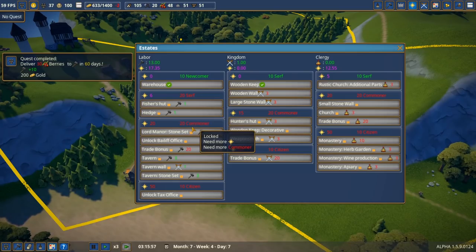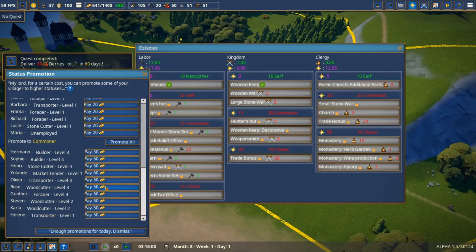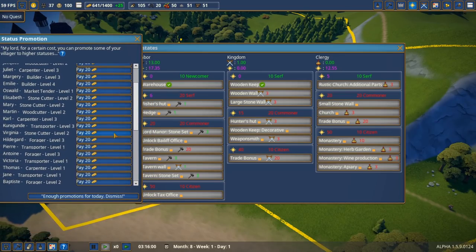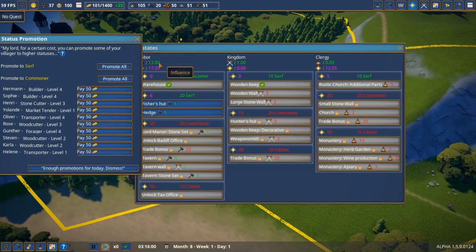Now we've got all the splendor needed, we just need the people. My lord, you can promote some of your villagers to higher statuses. We promoted one person — let's promote a few more. We want 20 commoners but we need 20 serfs, so let's upgrade some people. Let's promote all — promote to serf. Now we have all these commoners.